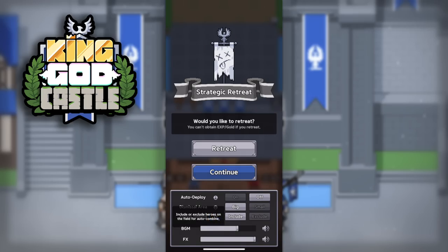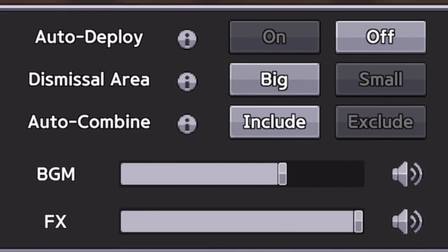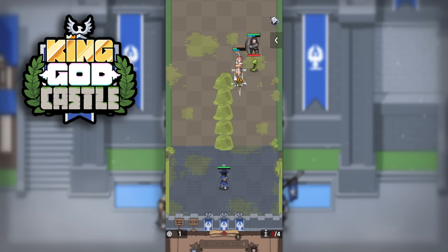If you're curious about my settings, I like to keep auto-deploy off, the dismissal area to big, and the auto-combine to include. That's just what works for me.